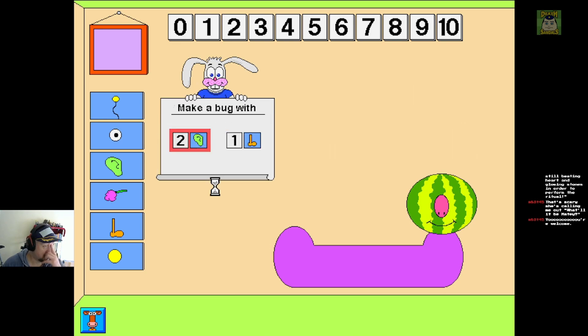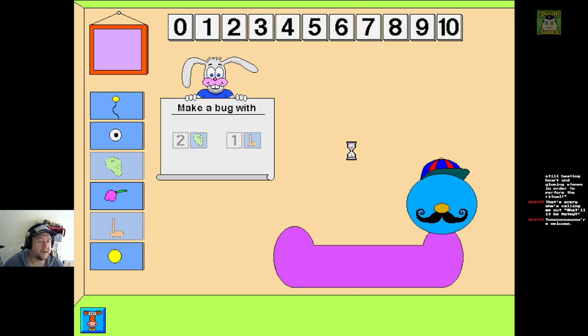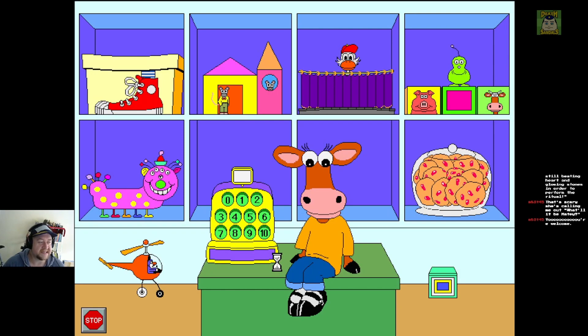Make a bug with two ears and one foot. Okay. Ears, two ears. Two. Yeah. Feet — one foot. One foot. Why is this rabbit not wearing... the rabbit is at least wearing underwear. That's a bug. Oh my God. Righto. Terrifying. Make a bug with just three tails. No more flopping rabbit genitals. Please and thank you.